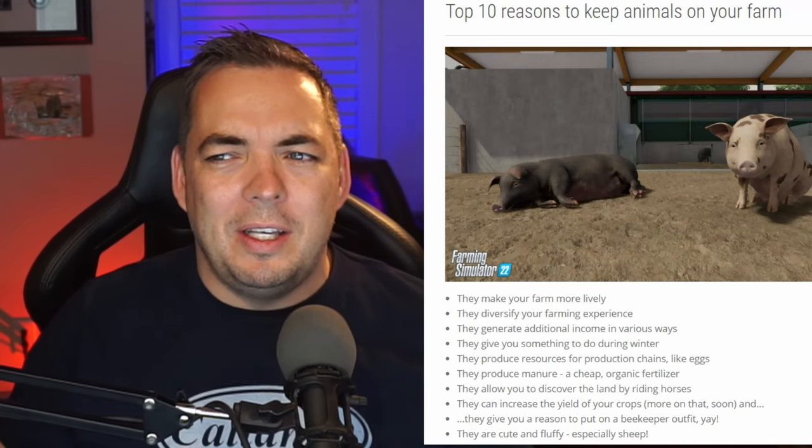I'm definitely disappointed - by the sounds of things we don't get baby animals. That little 'cuter sheep' shot still hits me deep. There are still some interesting things to talk about here - they mention bees, which is somewhat interesting. Are bees considered livestock, Giants? And what's with the seventh point: 'they can increase the yield of your crops - more on that soon.' Why are we still hiding stuff? I assume we're talking about bees since they mentioned the beekeeper's outfit in the next bullet point. But after the 'cuter animals' thing, I'm a little gun shy to make predictions.